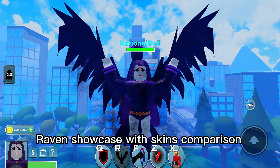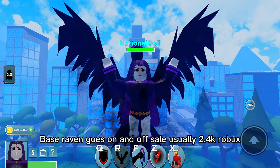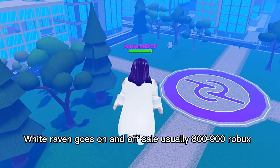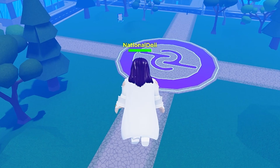Raven showcase with skins comparison, plus some tips and combos. Base Raven goes on and off sale, usually at 0.4k Robux. Y2K was a code, now available for coins and might go on and off sale. White Raven goes on and off sale, usually 800 to 900 Robux.